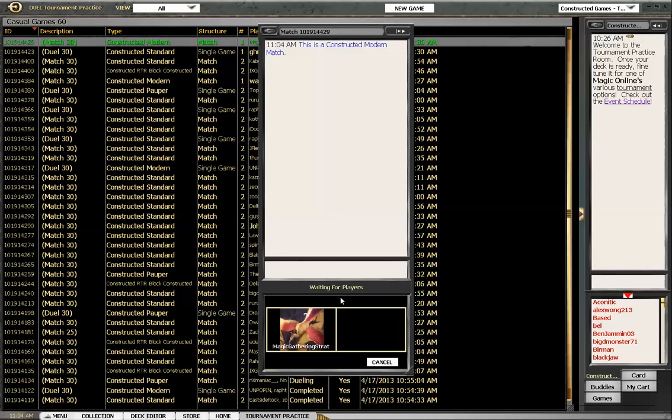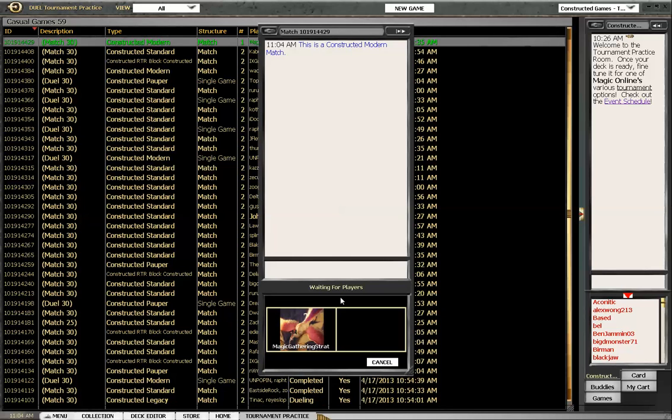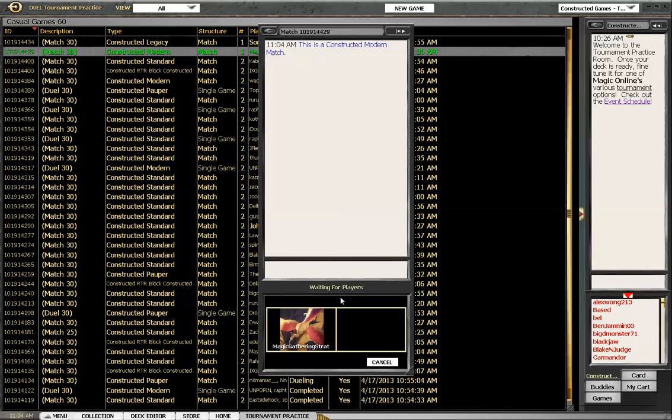Deluxe Corv took third place in a premier event with this deck in May 2012. It's one of the cheap Modern decks I can actually get together without investing in anything pre-Zendikar. Everything pre-Zendikar in Modern is in danger of being reprinted and you should not be in those cards. If you're at all interested in Magic Finance, stay out of everything pre-Zendikar.